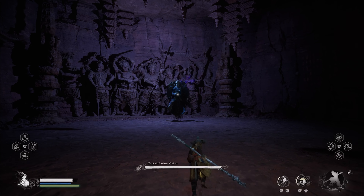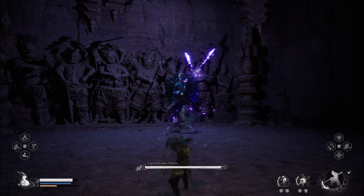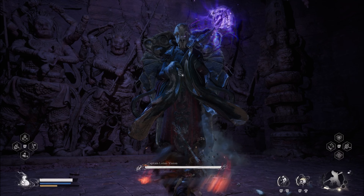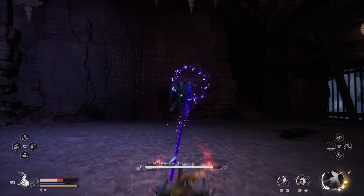The fight will always begin with him shooting his magic at you. This attack can be deflected by using your staff. There is a laser that he shoots at you at the end of the sequence that cannot be deflected — simply dodge it. It does do a substantial amount of damage, as shown here.